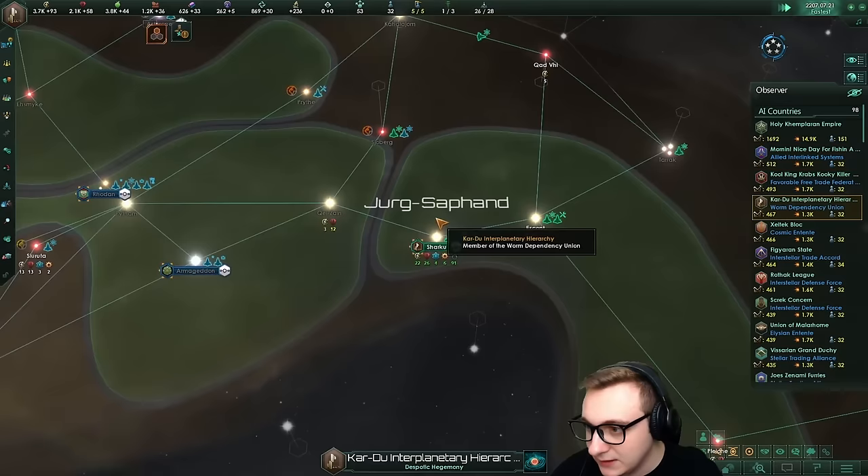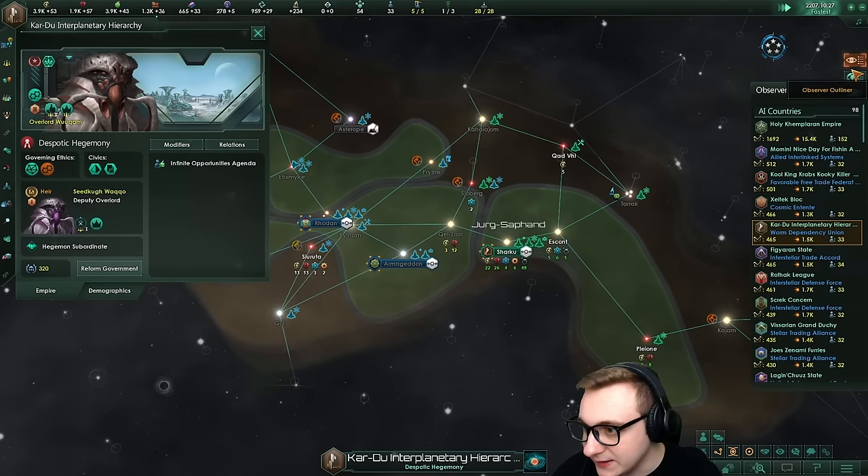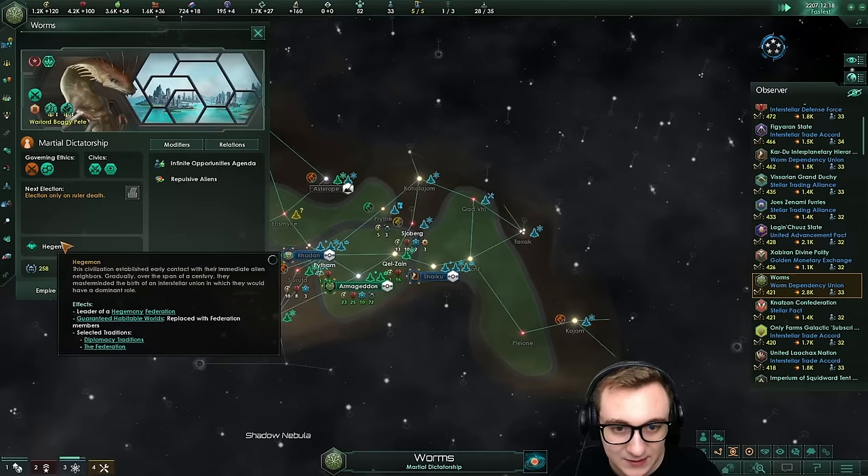One last look for the first five years here. The Kardu Interplanetary Hierarchy in fourth place - and they're not even a submitted one, they're a randomly generated empire. Functional Architecture, Byzantine Bureaucracy. Worms is the leader - the worm dependency. They're not doing too bad. Warrior Culture, Nationalistic Zeal. They are a Hegemon, so there are a few origins for federations that are allowed to be submitted. Hegemony is a bit different - members get five percent more resources, they're only level two.